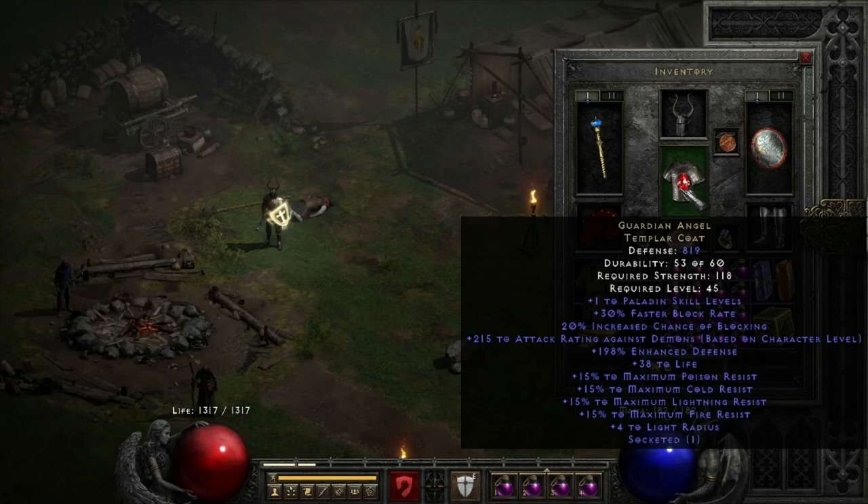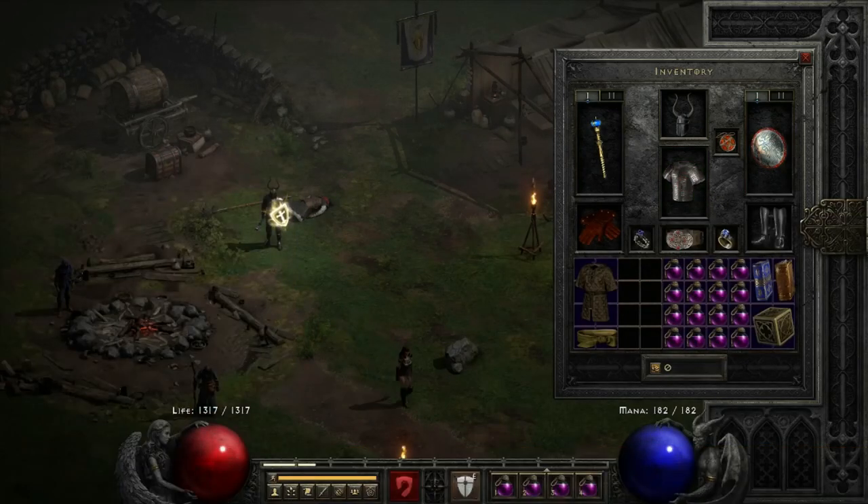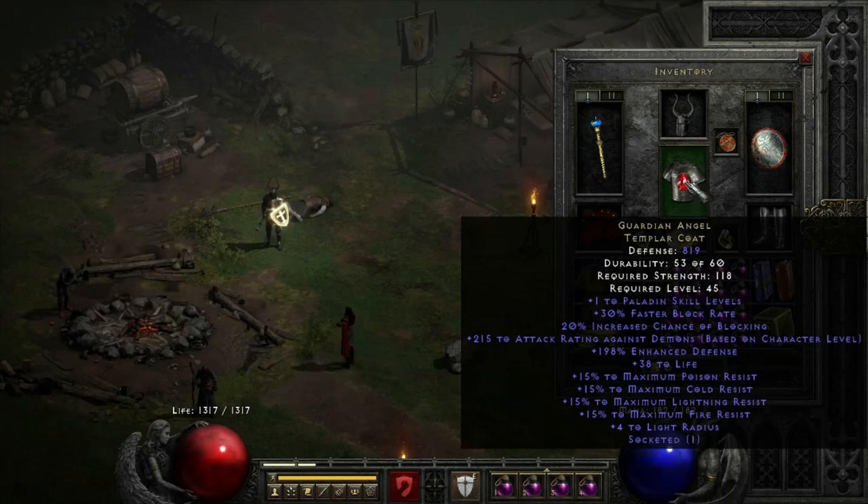For chest piece I'm using Guardian Angel. This thing is amazing — it gives us another plus 1 to skills, which means one less level we need to hit all the skills I want. And of course Guardian Angel gives plus to all your maximum resistances: poison, cold, lightning, and fire. I have it socketed with a life gem — just for extra life. That extra 38 life is super helpful. We're trying to get as much life as we possibly can, so we just throw the ruby in there.